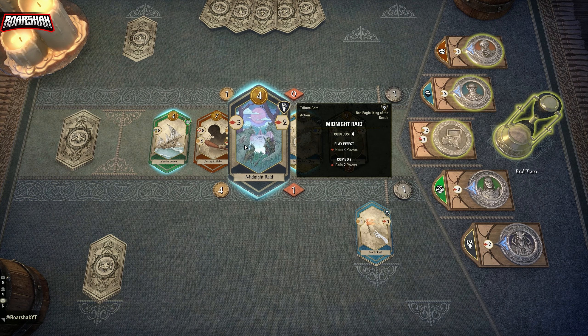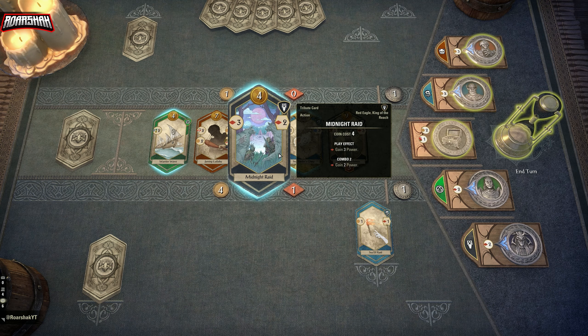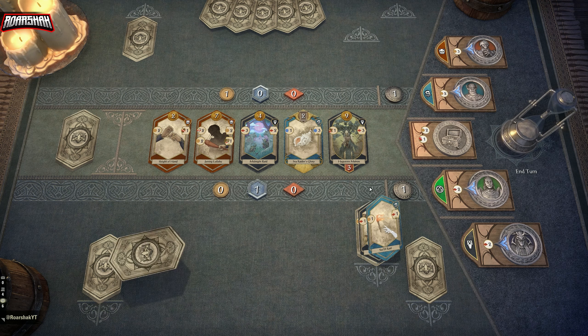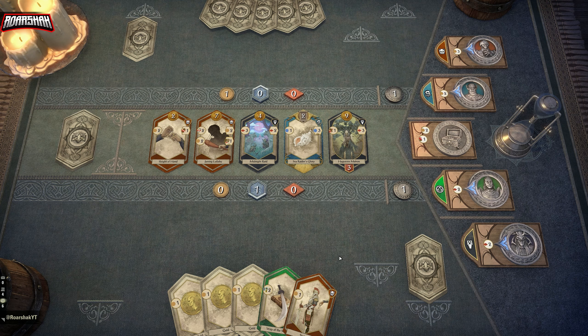We can either go Warrior Wave here or we can go Midnight Raid. Midnight Raid is probably the stronger card, but in the early game I actually think Warrior Wave is going to be better for us because we can choose if we want power or if we want gold. So I think that's where I'm going to go with this.